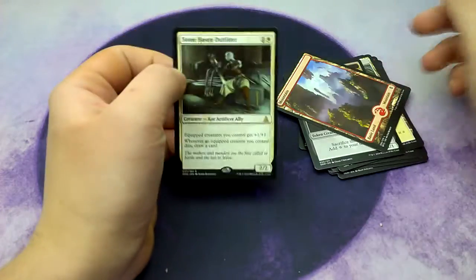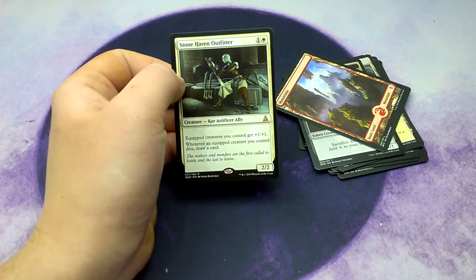And then we have a Mountain and a Drazi Scythe token. Thank you for watching and until next time.